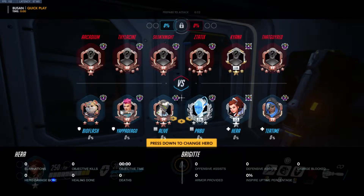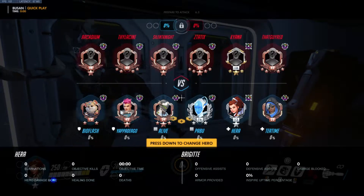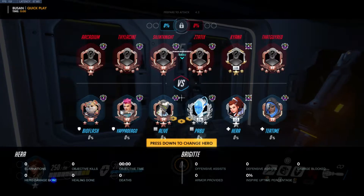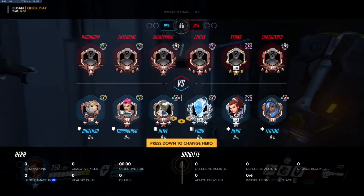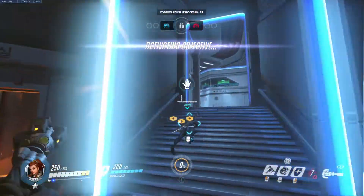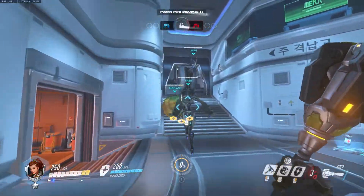Now we have Genji, Echo, Hammond, Zarya, Ana on Mecha Base. Mecha Base is not that great for Hammond because there are very few health packs and only one mega, and the mega is not in a great location. So we want to prioritize Zarya and Ana here. Hopefully Genji or Echo can carry. If they run a Rein here, we're going to have to play very defensive.